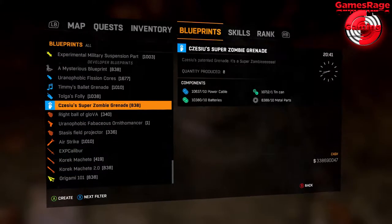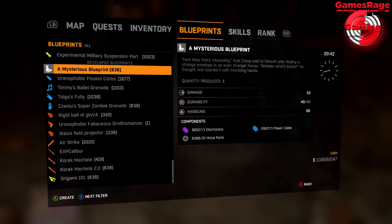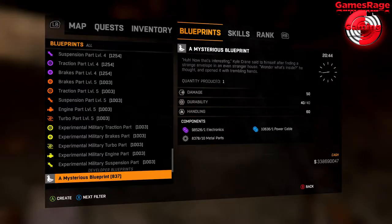If you scroll all the way down you'll find it — it should be at the top of your blueprint list. This will cost one electric, one metal, and one cable to craft, which isn't really that much.